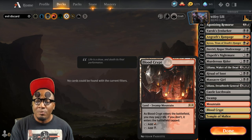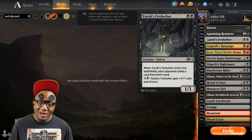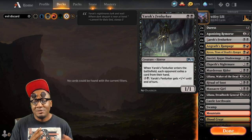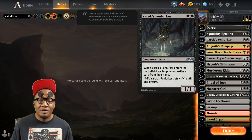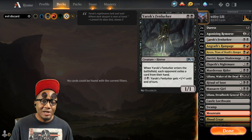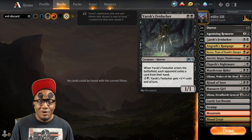I'm running 25 lands: three Castle Locthwain, eight Swamp, seven Mountain, four Blood Crypt, and three Temple of Malice. I've only been playing this in best-of-one and haven't put together a sideboard yet. I haven't been playing ranked much because after Uro got banned, everybody's been on the Reclamation train and I just don't want to deal with that in ranked right now. I'm currently sitting in Platinum on this account, but with the release of Core 2021 I'm going to go ahead and start playing ranked again. The season resets and I'll start back in Gold, but I'll breeze through that and make my way back into Mythic.